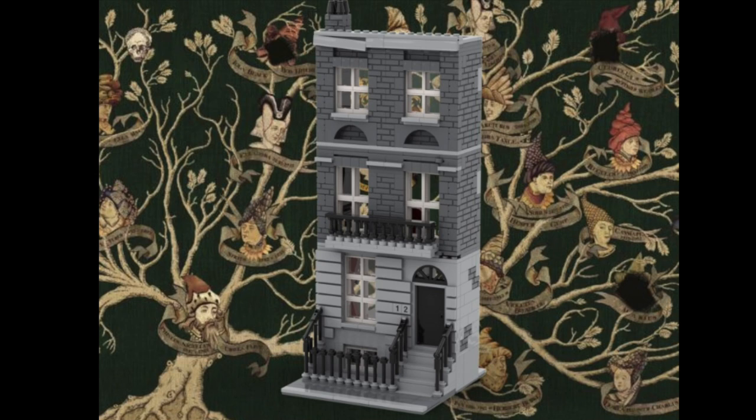I had to go for a six-stud deep version because I only have an 8x16 base plate between the Diagon Alley and the road base plate. The stairways stick out about two or three bricks, and to keep a little walking space on the sidewalk I had to make the building six studs deep. This made it a bit easier and less expensive to build, but it allowed for fewer details inside.